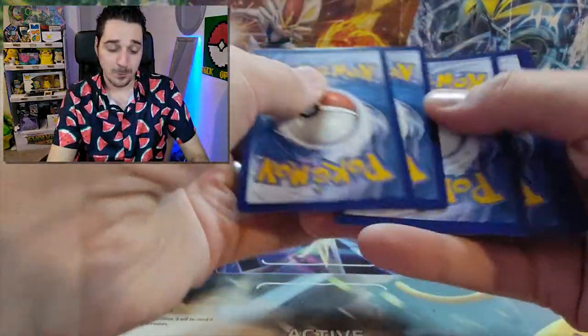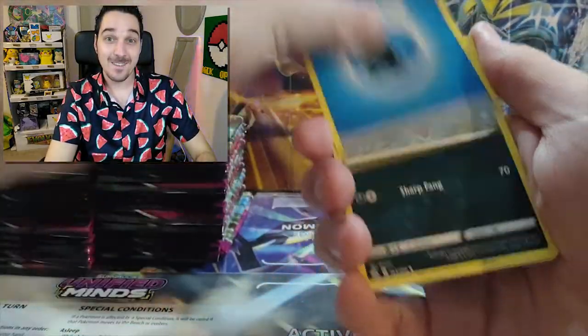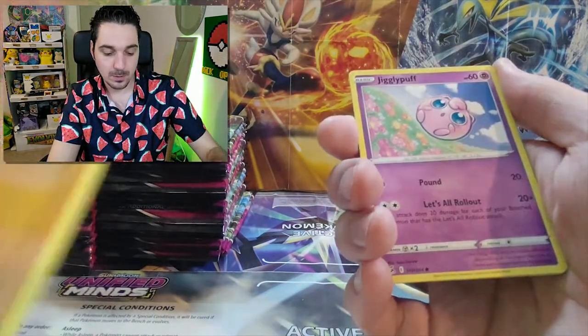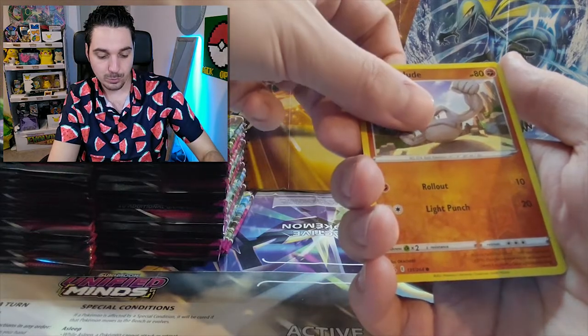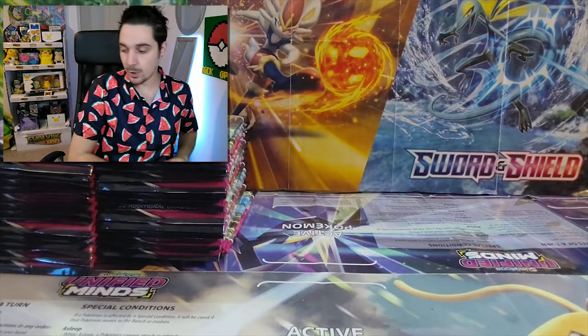One, two, three, four. Water. Sharpedo. Heliolisk. Heliolisk. Dunsparce. Onix. Jigglypuff. Durant. Pansear. Minun. Geodude reversed. And a Centiskorch, non-holographic.